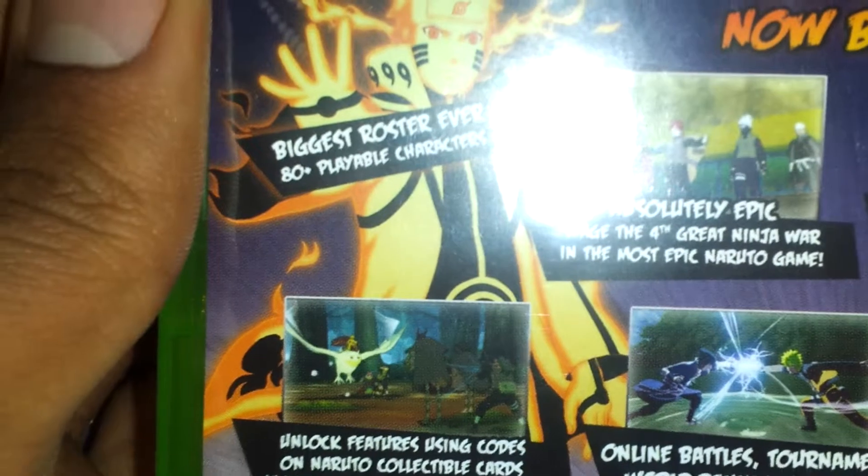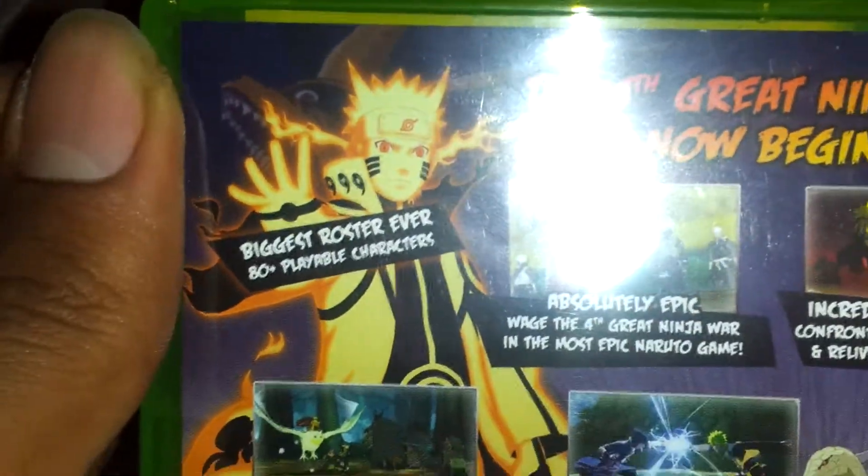Let's look at the back. 'The 4th Great Ninja War begins.' And there we have Naruto in his Bijuu mode — the newest one, when he gets stronger. Biggest roster ever.